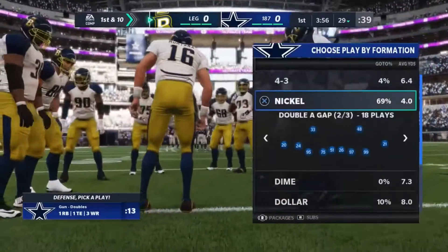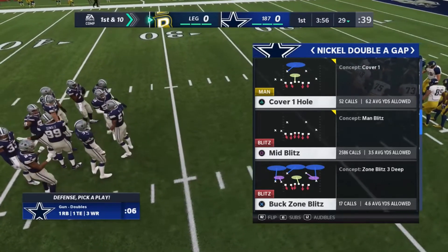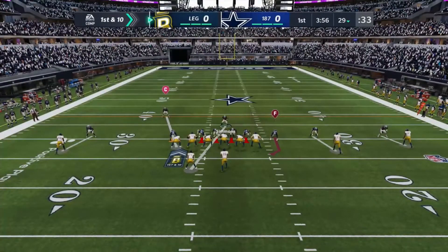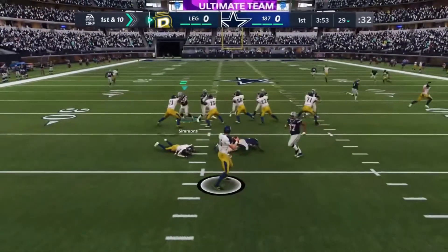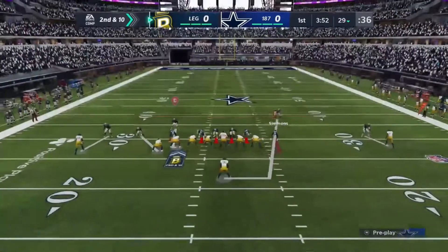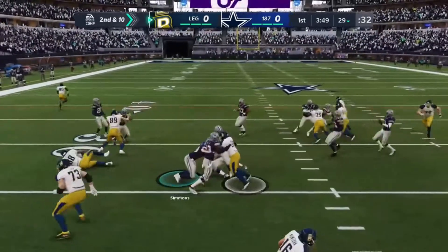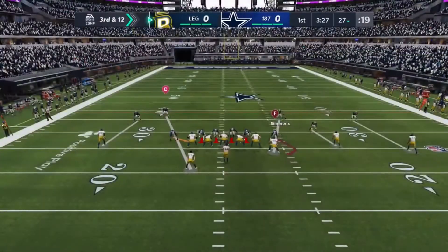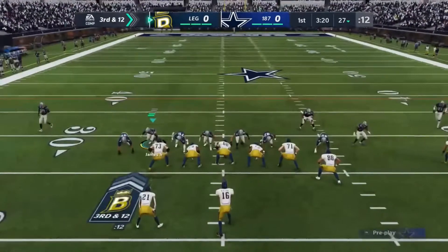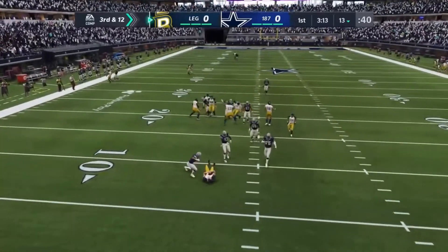Jumping straight into the game, we're gonna start on defense first. You wanna go to Nickel Double A Gap and run the mid-blitz. Man, if you haven't been running this play, I don't know what you've been doing. What you wanna do is press, and you wanna use the safety that's on the running back and bring the other one down. As you can see, that's instant pressure. Press, play over the top, bring the other safety down, and then use the linebacker or the safety that's on the running back. If they come out in the I formation, you wanna sit two to three yards behind the linebackers and blitz any gap that opens up. Press, play over the top, bring down the safety on the tight end, playing the gap on the side the running back is on — and as you can see, we get instant pressure.